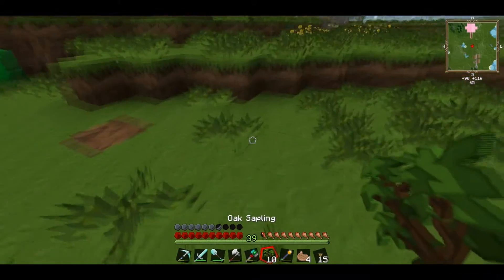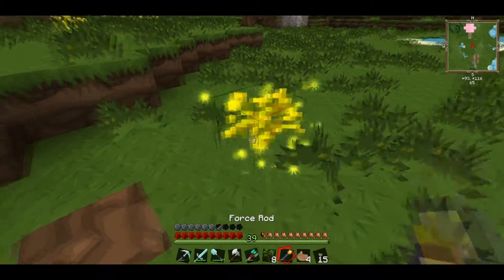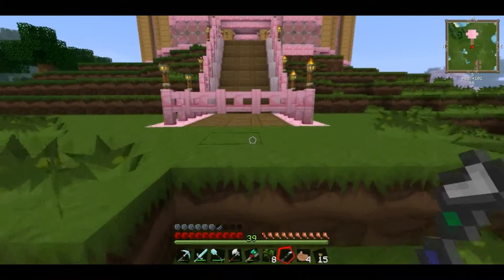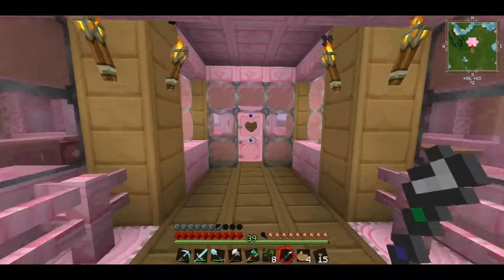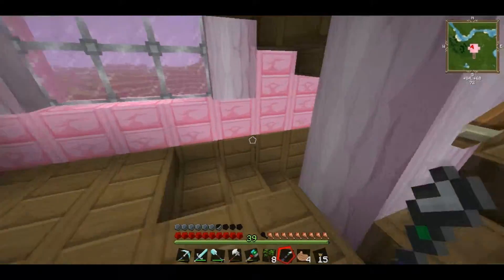Let's put some of these down because we will need more of this. And our force rod is now a force shard, which basically means it does not work anymore. But that's okay — it served its purpose.